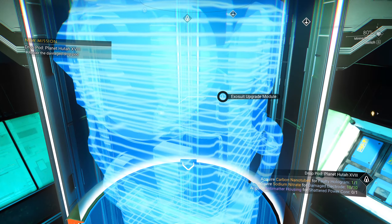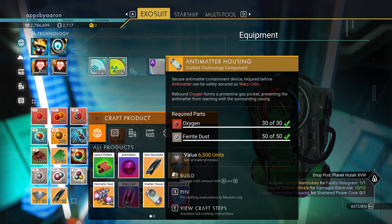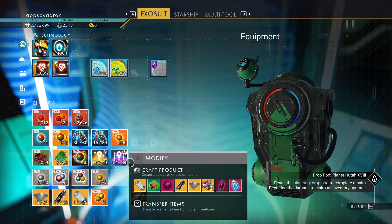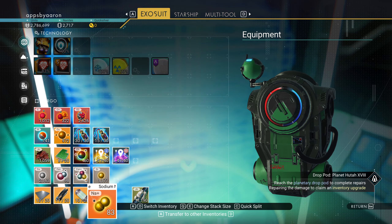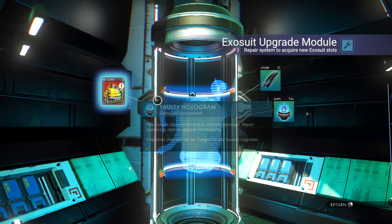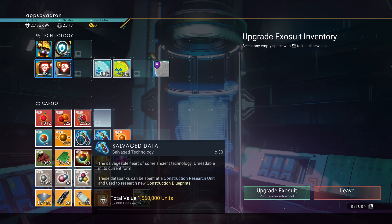There are a couple things we need to do: give it nanocarbon, sodium nitrate, and an antimatter housing. I typically have a whole stack of tubes and make antimatter housings — let's go with 10. Sodium nitrate only takes 10, one carbon nanotube, and one antimatter housing. You need all three but it's free — you can find all these things from resources.